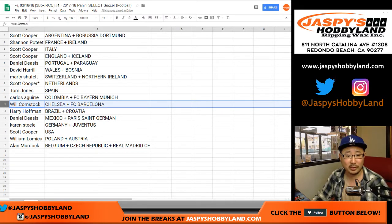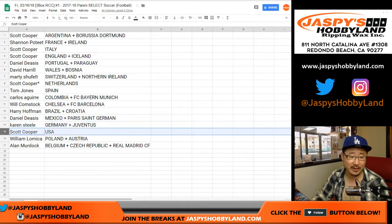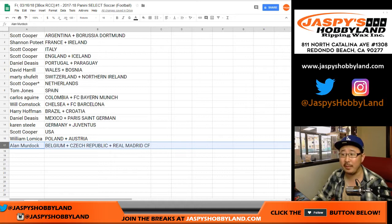Will Bulldog fan, you have Chelsea and Barcelona — which was actually a Champions League matchup recently. Harry, Brazil and Croatia. Daniel, Mexico and Paris Saint-Germain. Jermain with Germany and Juventus. Sky got the United States. William with Poland and Austria. Ireland, Belgium, Czech Republic and Real Madrid.